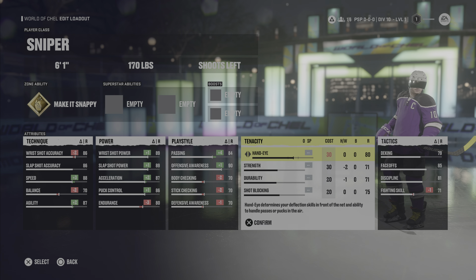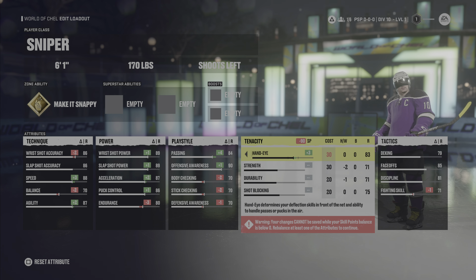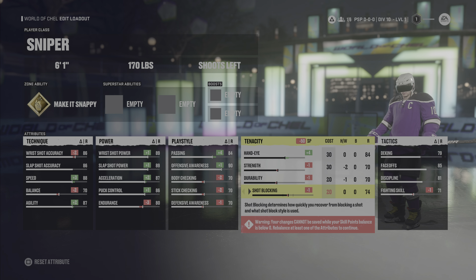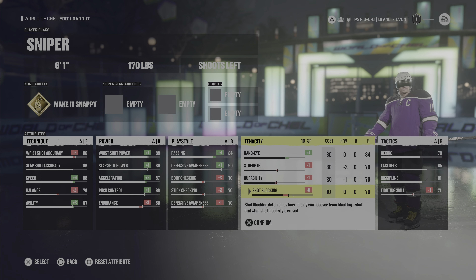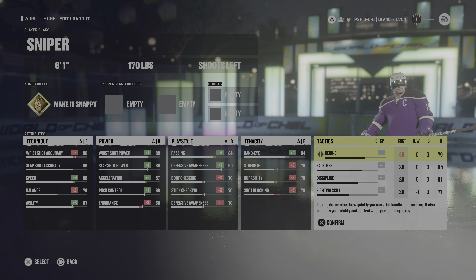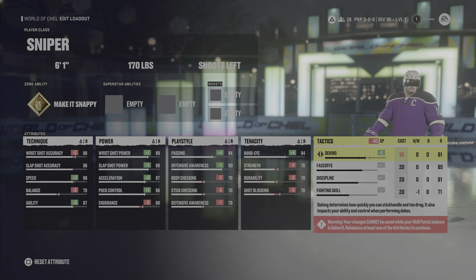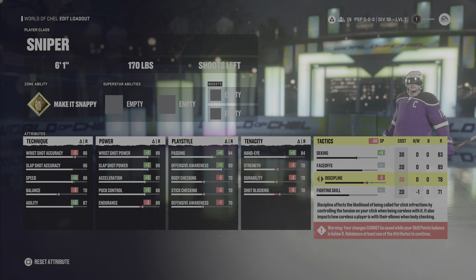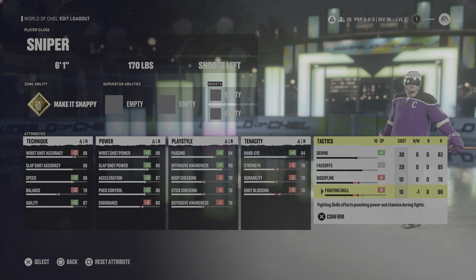For tenacity, we put our hand eye up to 84, strength down to 70, durability down to 70, and shot blocking down to 70. Our last category is tactics — put our deking up by 4, face off stays at 85, discipline all the way down, and fighting all the way down.